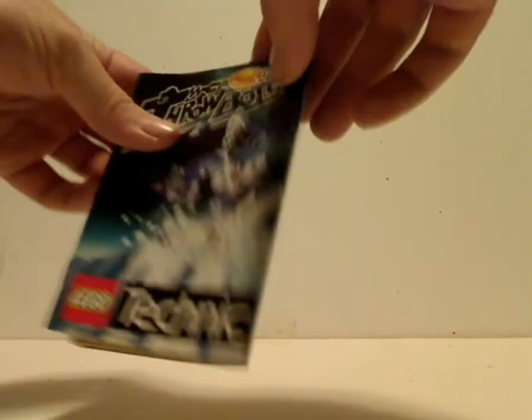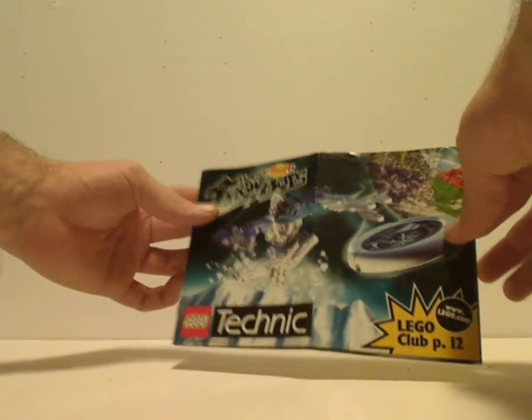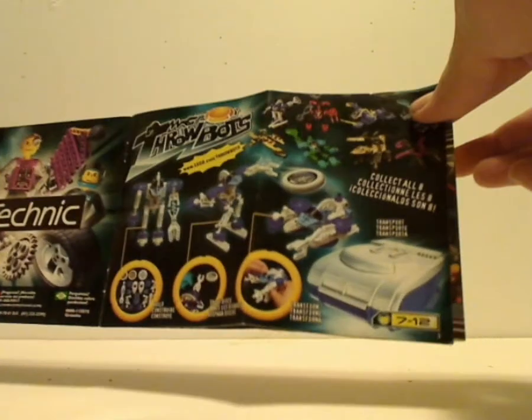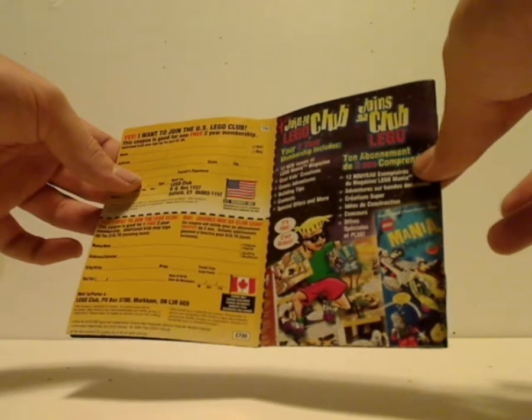Also included with these four and all the Throwbots boxes is a little advertisement booklet, which shows Ski on the front and also the little planet that they all live on. Flip it over and you see LEGO Technic sets of the time, how to fold into the canister, and after all the Throwbots there's a competition called Cyberslam, which gave some ideas for the later Rahi of Bionicle. There's also Vroom Racers, some older Technic sets, and on the back, a sign-up for LEGO Club.